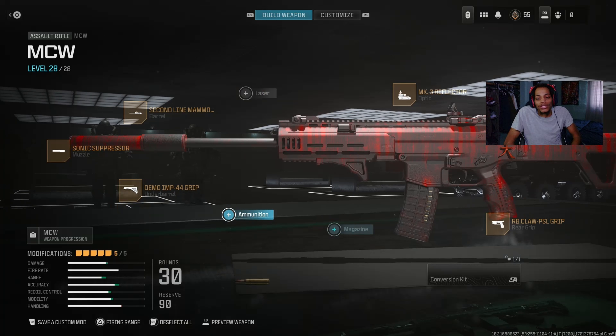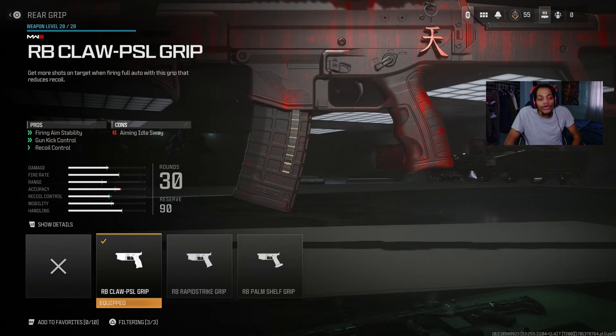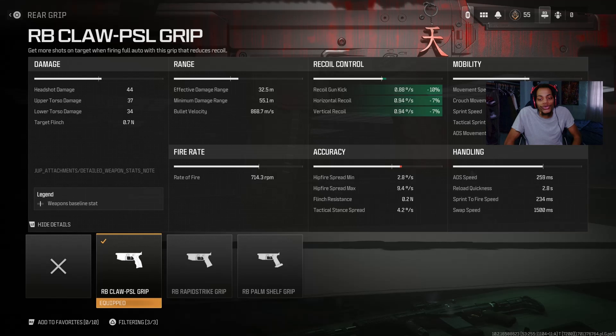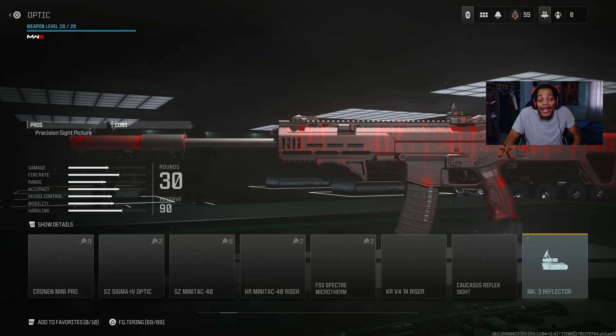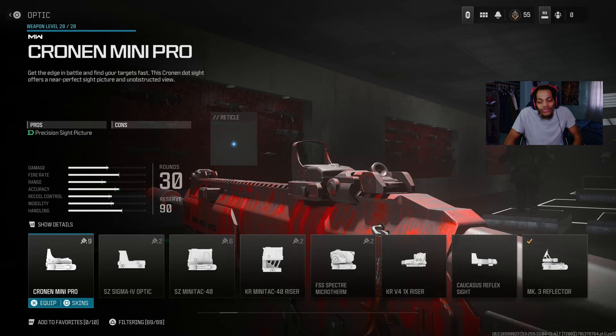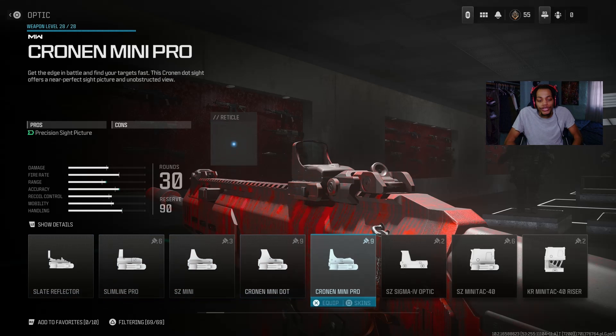For the rear grip I got the RB Croft PDS Grip — really very good. On the pro it's got firing invisibility, gun kick control, and recoil control, all about recoil and accuracy. Then for the optic I got the Marquee Dot 3 Reflex — a good optic everybody uses. I've seen Scump using it and popping off with the MCW. You could also use the Cronos Pro, Slate Reflective Pro, or Slate Reflex — those four are actually the best optics in the game for ARs, SMGs, and LMGs.